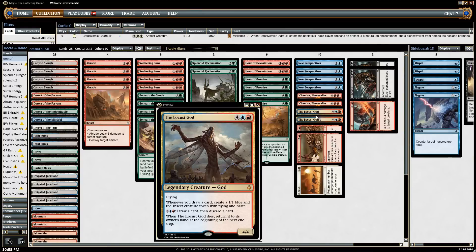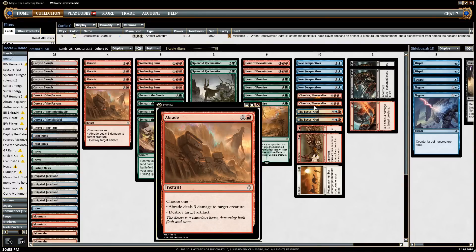If your opponent is still at 20 life, this can sometimes be a little bit harder to achieve, but you'd be surprised - if you can't kill them in one swing, a lot of times you can kill them within just a couple swings. You've got to think of this kind of like Empty the Warrens Storm-type deck. The rest of the cards we're going to use in our deck is just control to get us to that point.